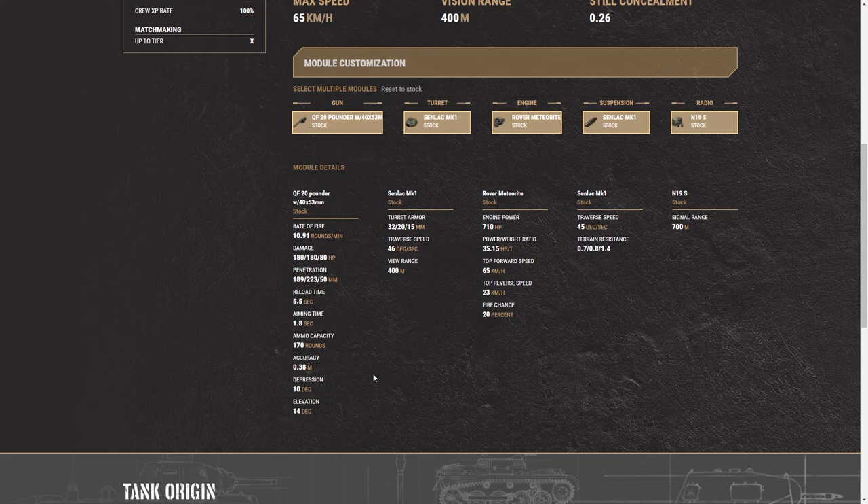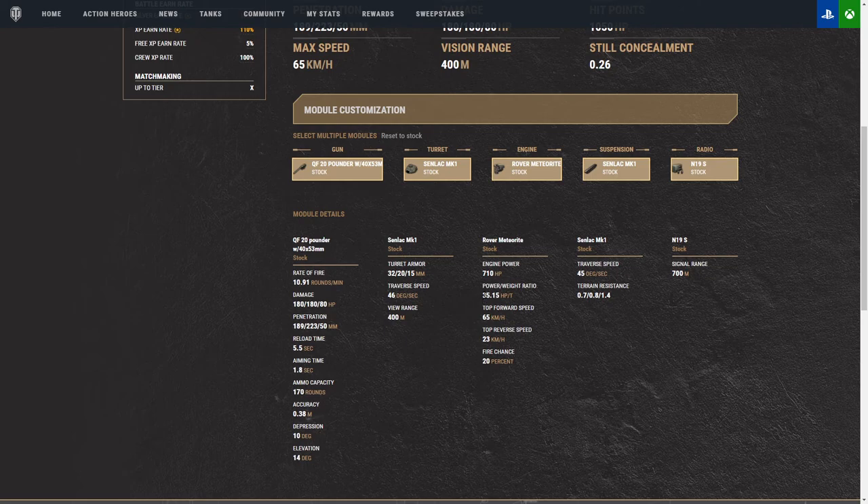We don't have any hardcore statistics for rotating turret or movement, but so far from what I know, I like to snapshot with this and lock on and just stay on the move. Armor — yeah, no point in going over that. Traverse speed of the turret: 46 degrees. Base speed range: 400, you can get it up to 466. Engine power: 710, 35.15 horsepower per ton. Reverse speed: 23 — that is great. Fire chance at 20%, so be careful with that. I have been set on fire way more than I wanted to inside this tank.